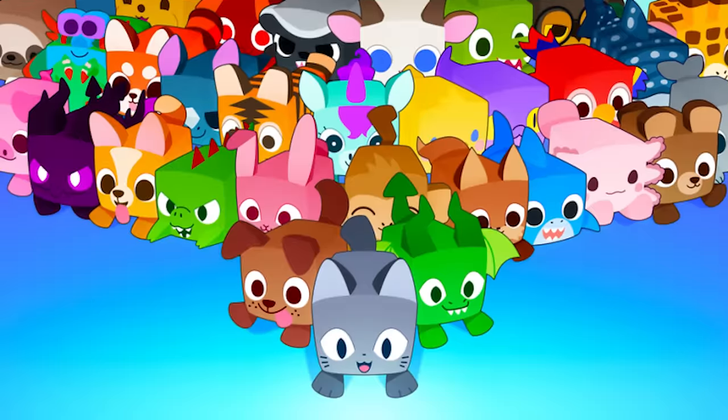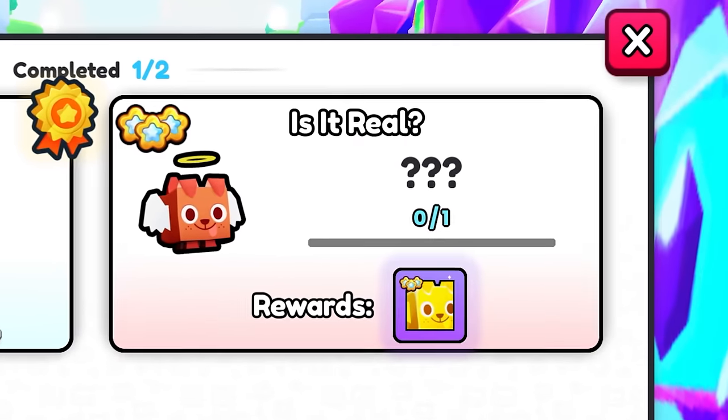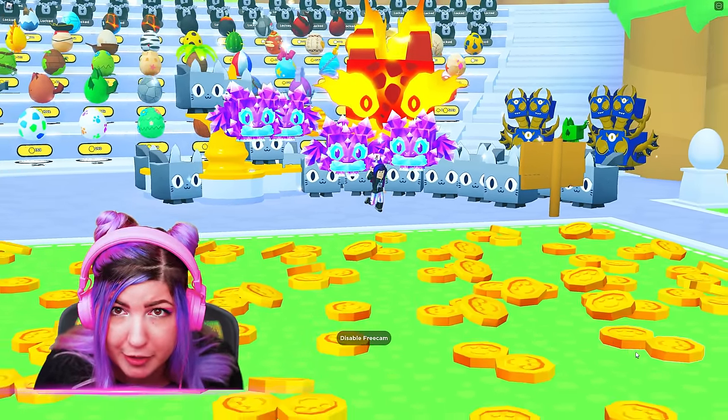Emergency! We just discovered some crazy secrets about the hidden stairway to heaven staircase in Pet Simulator 99. We may be one step closer to earning the 'Isn't Real' achievement in Pet Sim 99. We need your help to decipher the clues we discovered.